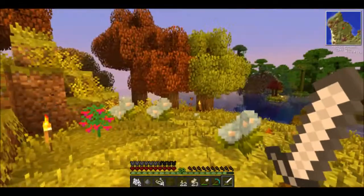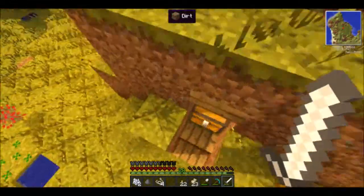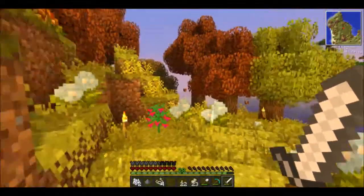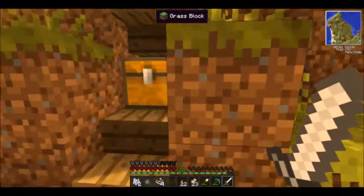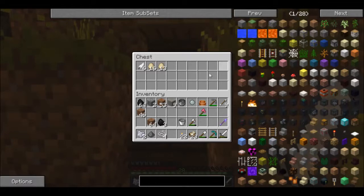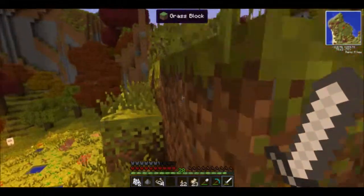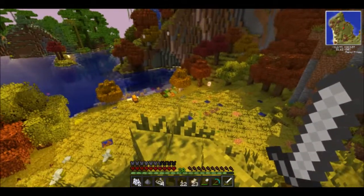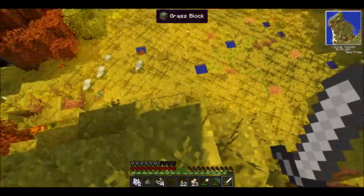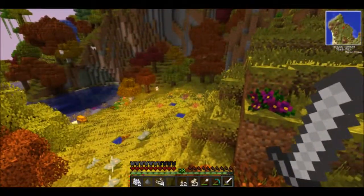I don't think I had this last time, but I have a chicken farm here. I'm trying to get a lot of eggs built up. And apparently chickens also drop feathers randomly in this mod pack — because I'm pretty sure a chicken didn't die, since there would be some raw chicken in there if it had.